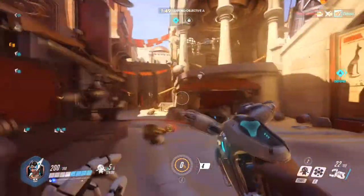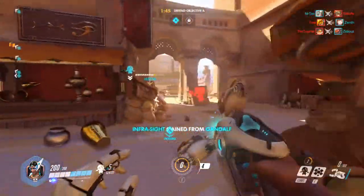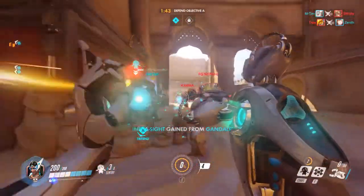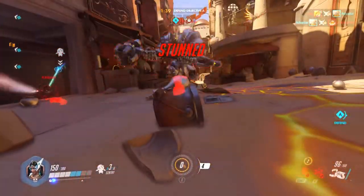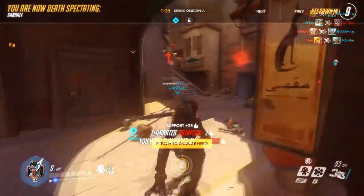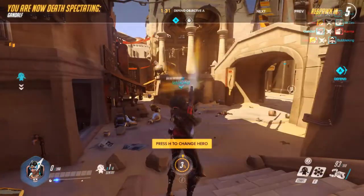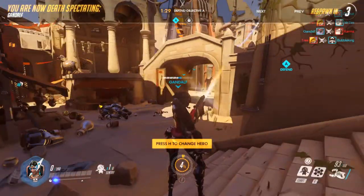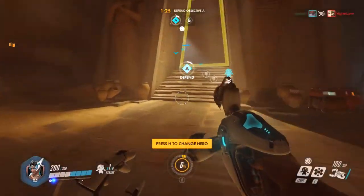Don't move — we had something good going on. He's used his ultimate and it's actually really bad. We might die. The shield got destroyed and the teleporter is gone. Oh no, Bastion, why'd you leave? We had something so good.